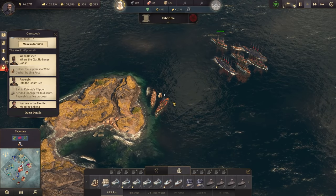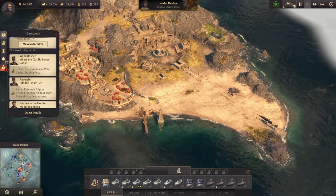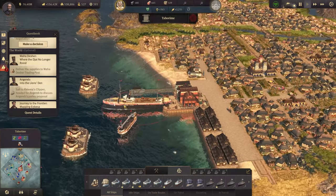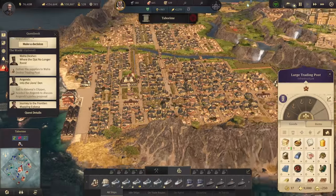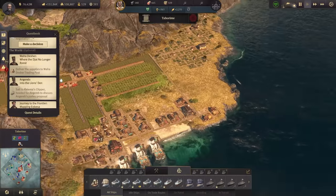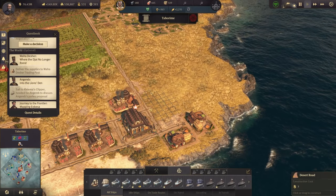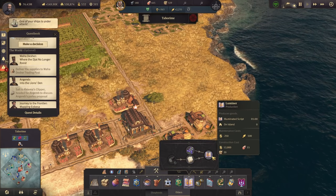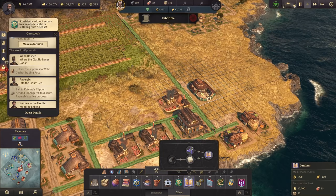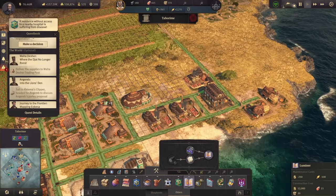Let us not tarry then. We have the supplies, let's deliver them to Vaha Dasher and the water temple. On the way, we now have a fully functional trade route with paper and indigo coming to Tabrim. We can finally start with our illuminated manuscripts - that took quite some time, but it's finished. Let's start with four of them, costing 400 elders.